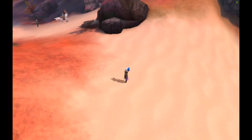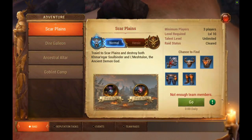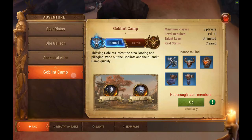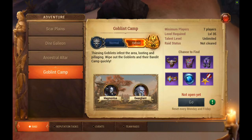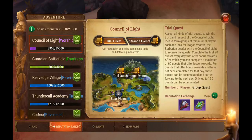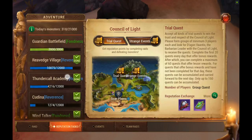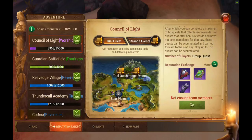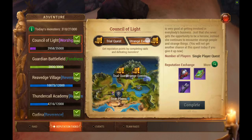This tab is where you do your daily activities. Here is where you'll find the dungeons you can do on normal, and once you hit level 35 you can do them on hero. This is your reputation task — if you scroll through, it's important to do these too. Once you click on one, it will tell you what you need to do. These give you good XP, so make sure you do them daily.